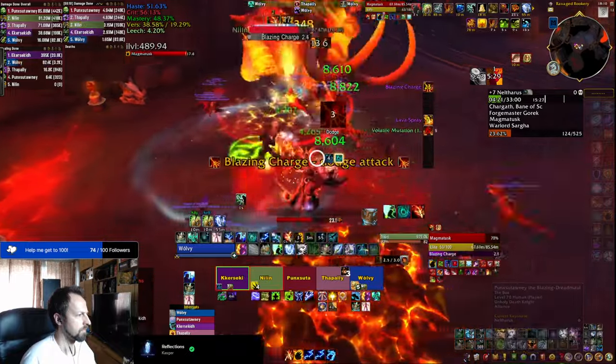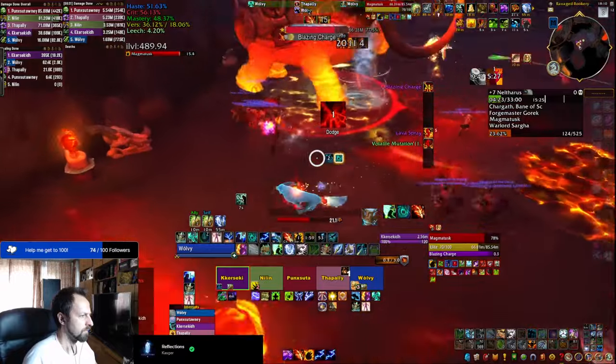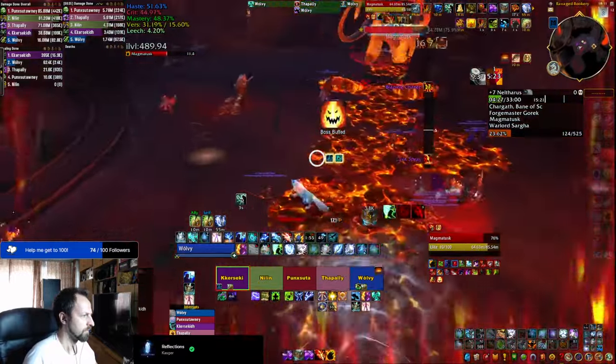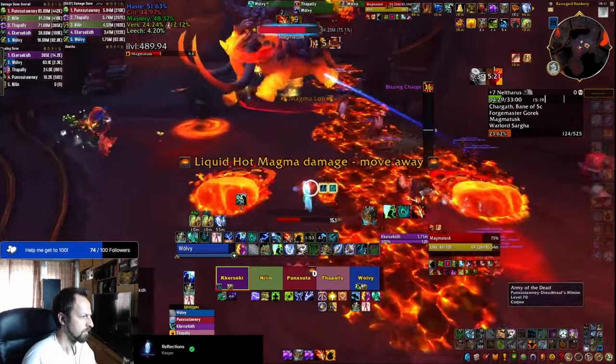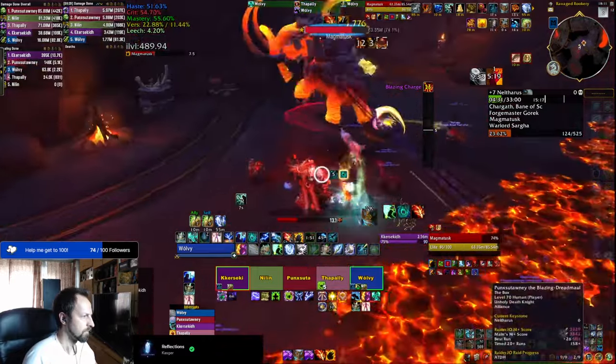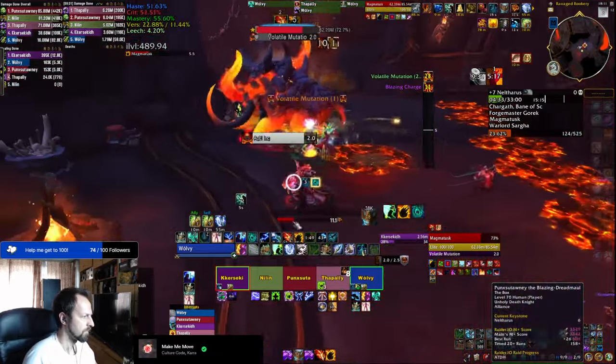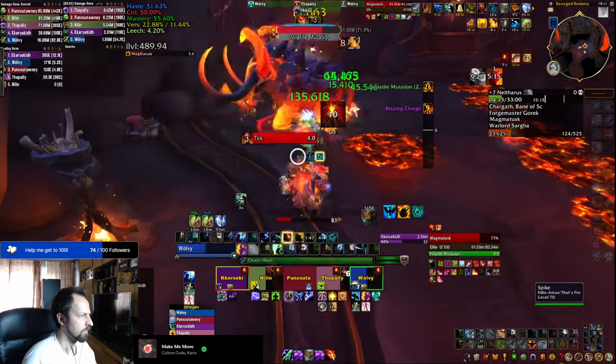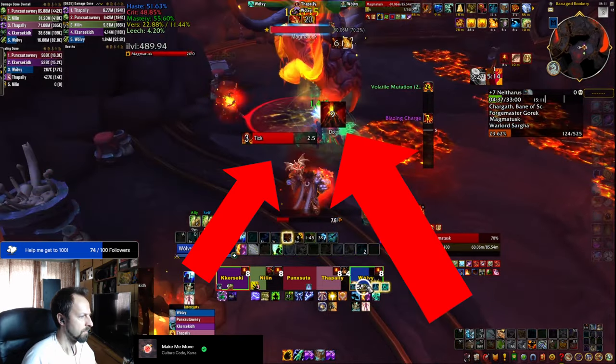The weak aura pack I'm going to suggest has a lot included inside, but even if the information is too much for you, you can always trim it down later on. To give you a basic idea of what it does, it has cast bars for incoming important skills along with icons and timers for different abilities, and it works for both boss and trash mechanics.